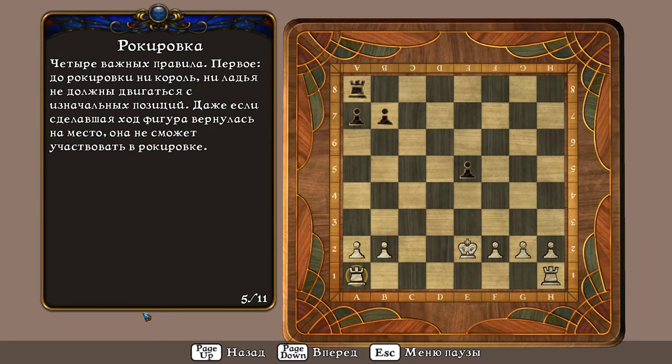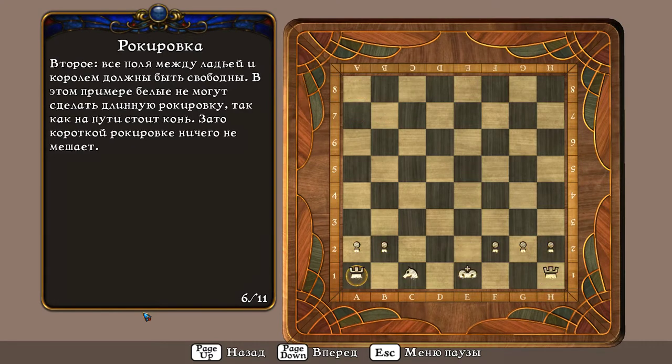Четыре важных правила. Первое: до рокировки ни король, ни ладья не должны двигаться с изначальных позиций. Даже если сделавшая ход фигура вернулась на место, она не сможет участвовать в рокировке. Второе: все поля между ладьёй и королём должны быть свободны. В этом примере белые не могут сделать длинную рокировку, так как на пути стоит конь. Зато короткой рокировке ничего не мешает.